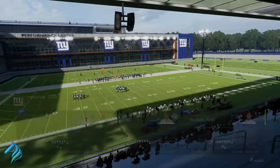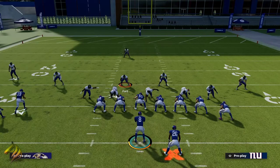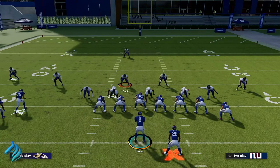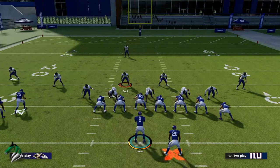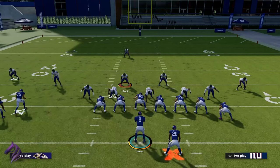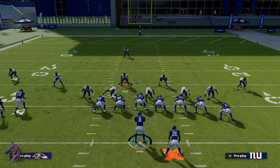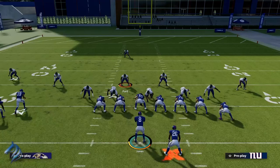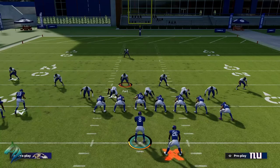I'm going to run inside zone out of gun wing stack. One of the main things about the turbo button is you do not want to be holding the trigger coming straight out of the gate when you're running in between tackles. If you're running a stretch play, that's a different situation — you want to get to that second level towards the outside as fast as possible. But if you're running inside zone, trap, power O, or weak zone runs, you want to let go of the turbo button when running between tackles.